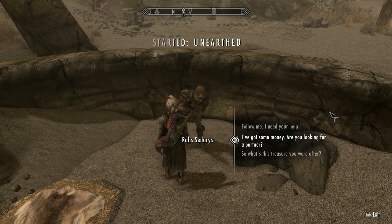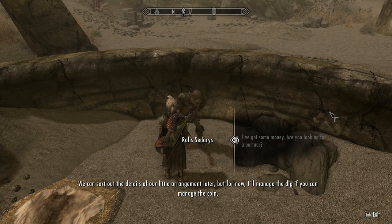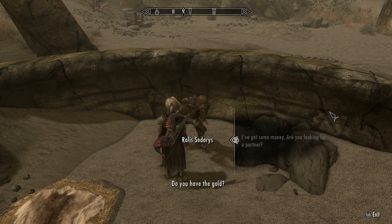When you offer to be his partner, the quest starts. Rallis agrees: he'll manage the day-to-day if you manage the coin. He asks if you have the gold. Say yes and give him 1,000 gold to begin the quest.